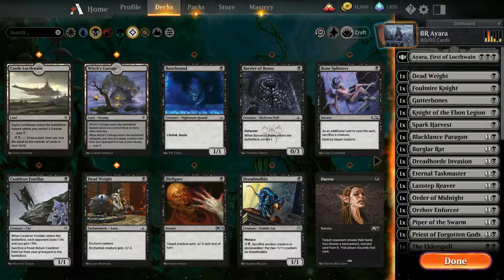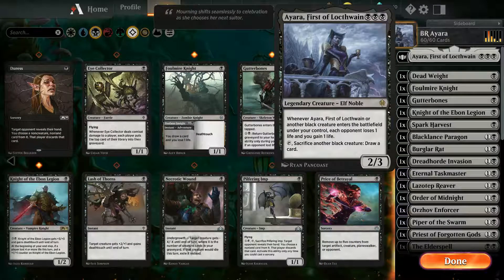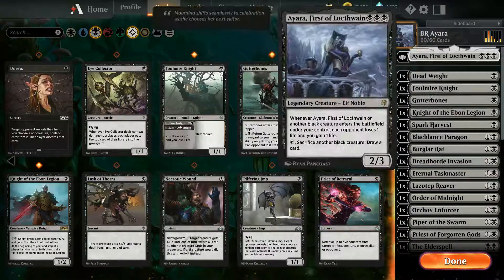Alright guys, it's Spartan King again, and I am here with another Brawl decklist for you. This one is a mono black Ayara. Look at that emo goth chick — this is black, blackity black. Just think of the blackest thing you can think of, fill that in with blackness, shoot it into space, close your eyes — that's about as black as this deck gets. Mono black Ayara.